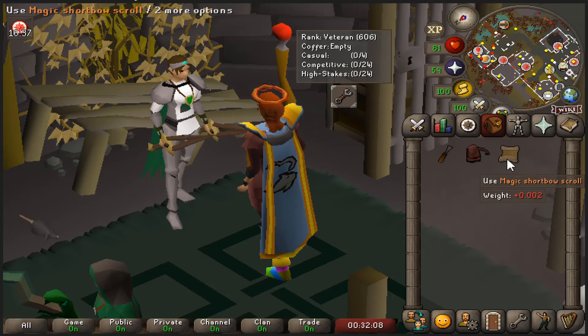Here is a Dragon Harpoon which is very cool, because on my UIM I cannot use this as it's not worth keeping, and I always wanted to use a Dragon Harpoon at Tempoross. Now I will have the means to do so, especially since Tempoross should be pretty good loot for this account. Task is over. Next one is Kurasks.